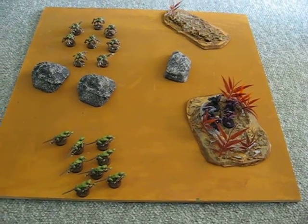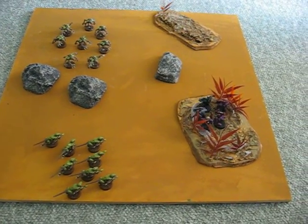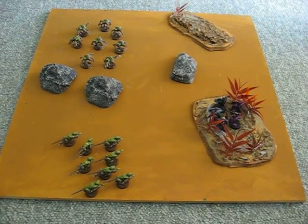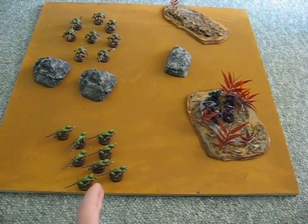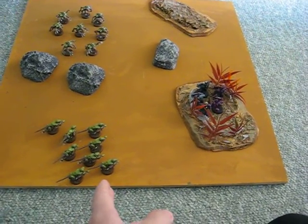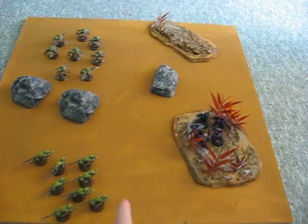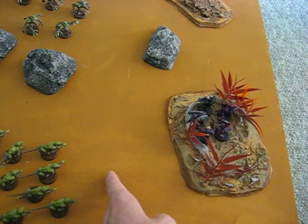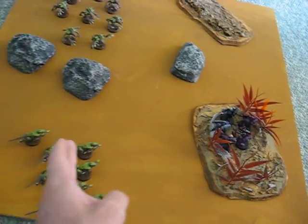Now, come the Space Marine turn, the Space Marines can either assault the Genestealers — which, to be honest, is a pretty silly idea — or they can assault the Termagaunts. If they assault the Termagaunts, because they're more than six inches away, they will have to move six inches, roughly there, and then assault.